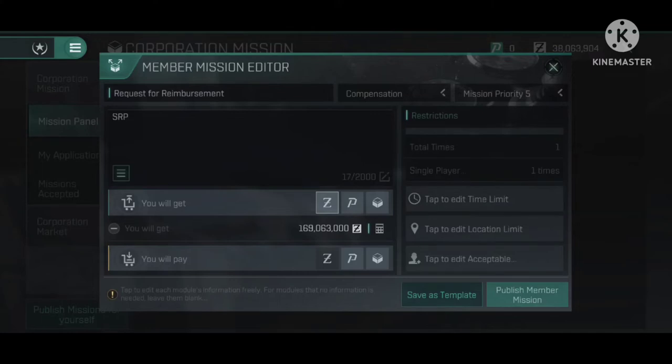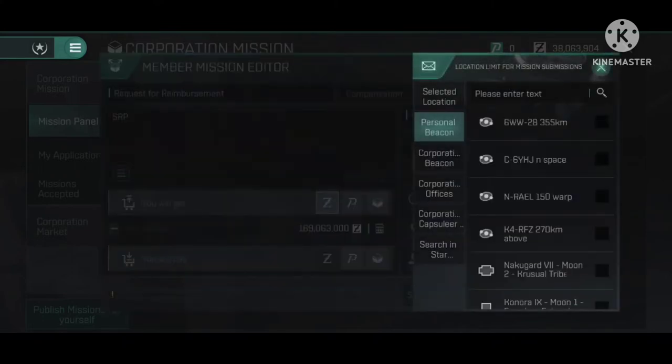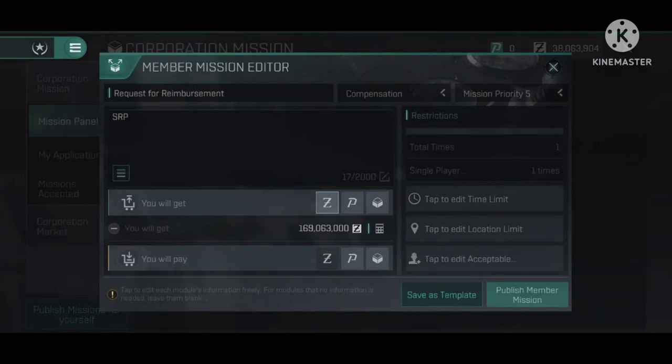This doesn't let anyone see it except the corporation — it's as though you created a mission for the corporation to accept. When he does it, you can see he's clicking around checking out some of the other options. You can set the location where it has to be and all that stuff, but we're not doing that because we just want the ISK and the location doesn't really matter.